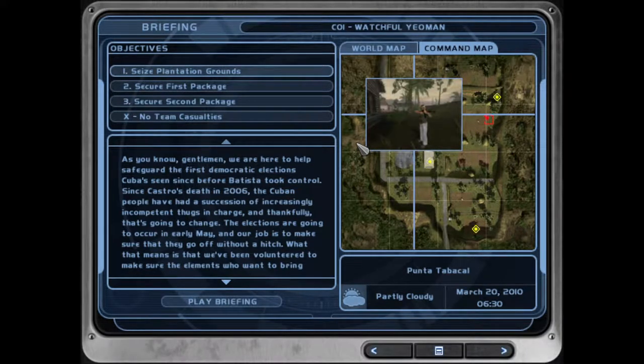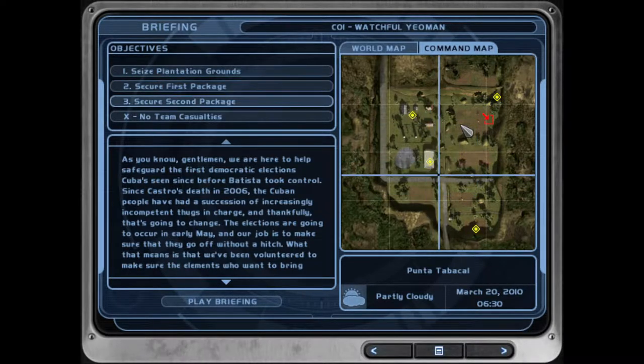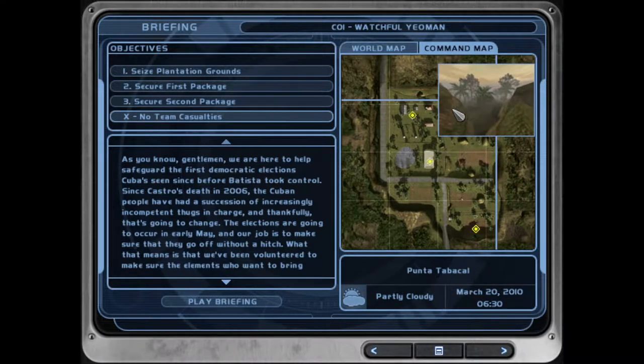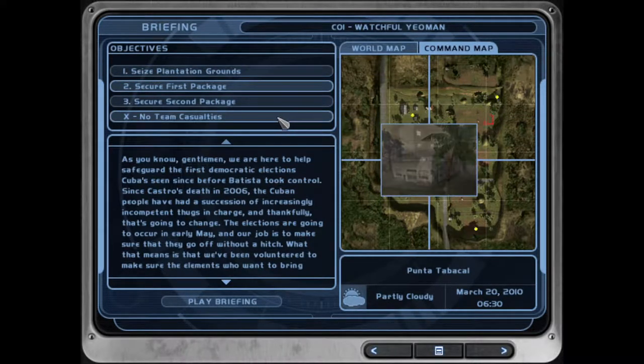So the very first mission has 48 guys, which I think is at the upper ends of the amount of guys on missions. I think Desert Siege's highest was like 49 or something. The AI is just as unforgiving, if not more. I don't know if it's the guns they have or what, but they just seem way more unforgiving in Island Thunder than Desert Siege or the original. Anyway, 48 guys we have to kill here.